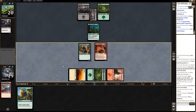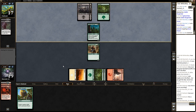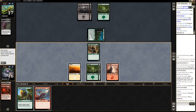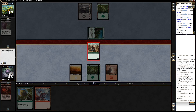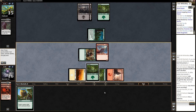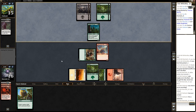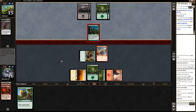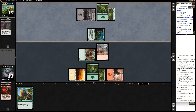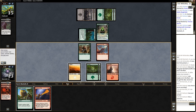For our next trick — we will draw an Inferno Fist. Well, he used Ulcerate to kill our Broodkeeper, which is annoying but could be a lot worse I think. That's a pretty good draw too. What happened? — oh, a Scavenger. Hey, there's the Inferno Fist. Doesn't do a ton here but it should get the job done.